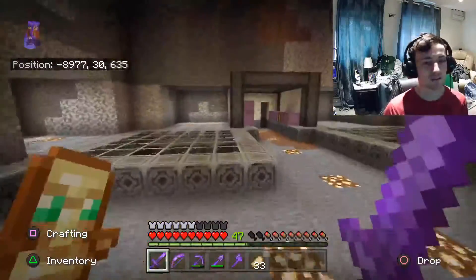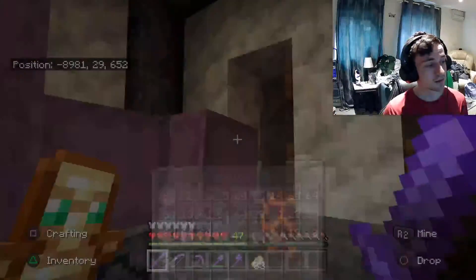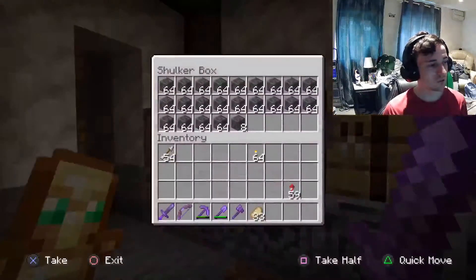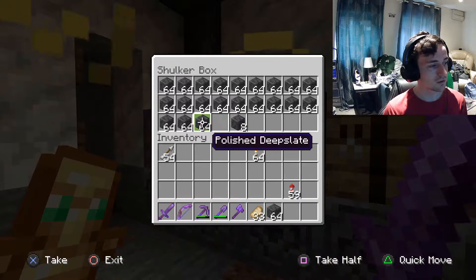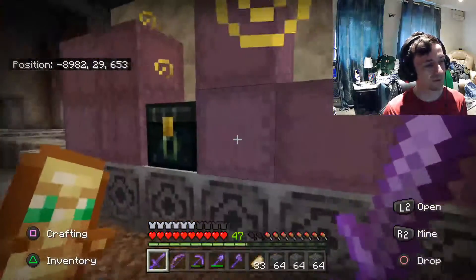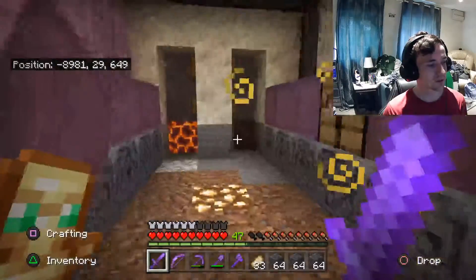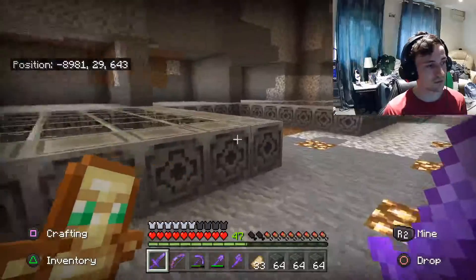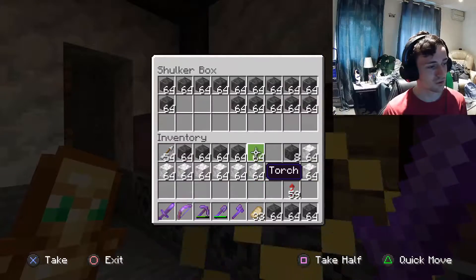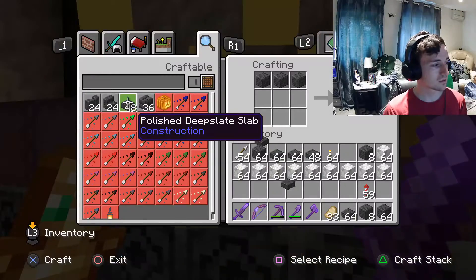That took me about an hour to do, and I used about over half of my deepslate. Luckily I had to turn 24 and a half stacks back into cobbled deepslate, which I've since made into polished deepslate and put in all of these blocks. So I now need to make this entire build. I think we need to start the floors — that's the main reason why I need the deepslate. Let's put some of this away — about four stacks — and make this all into deepslate slabs. We're only going to work on one room today.